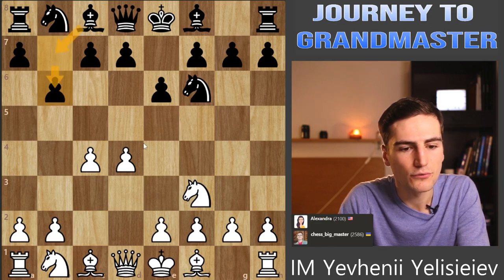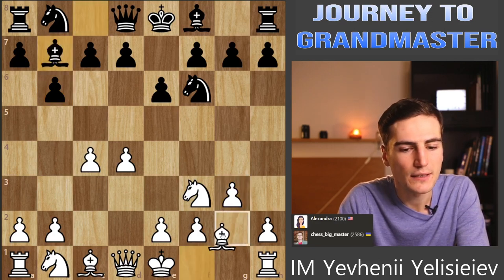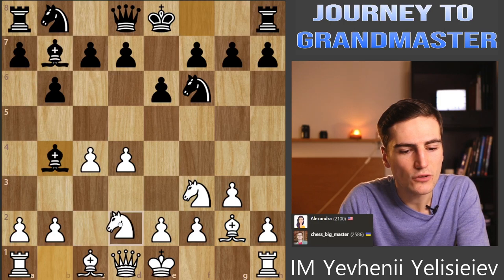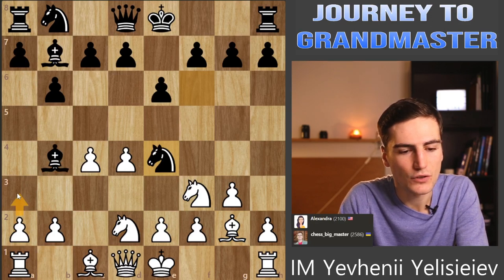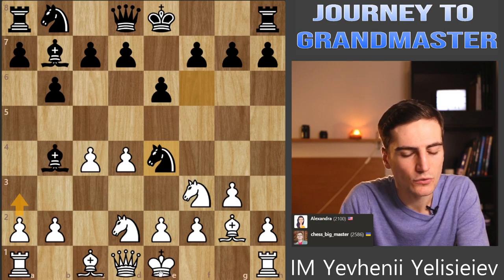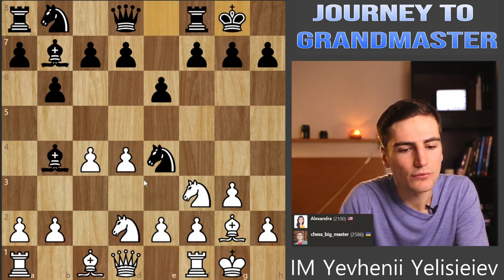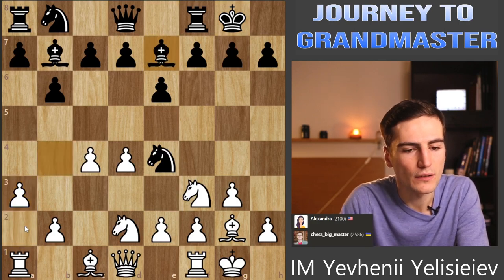I'm gonna play g3, it's one of the main lines here. Bishop goes to g2. She could have played bishop a6 attacking the pawn on c4. Bishop b4 check - I usually like to play knight d2 here in many lines and then attack this bishop with a3. She is incredibly aggressive. I just want to castle here. I understand I allow a lot of exchanges, but it doesn't seem like a big problem for me. And now maybe a3, pushing this bishop back or provoking an exchange.